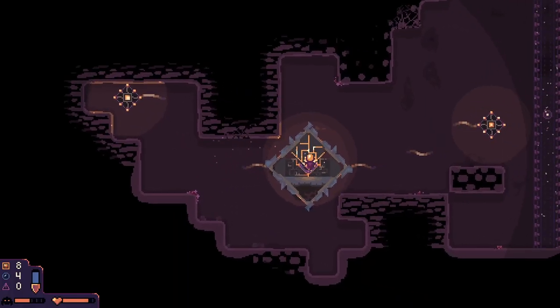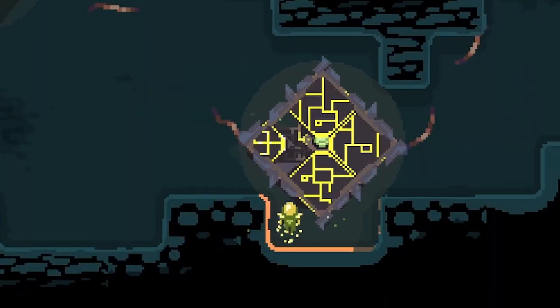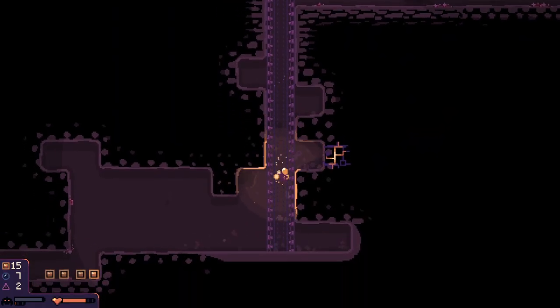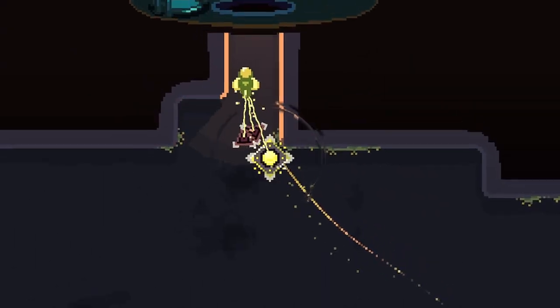The ultimate haul is the core, which when activated along with its switches, will both save your dome and complete your run. The core won't be easy to get and sometimes can be tricky to find, but unearthing it is incredibly satisfying.